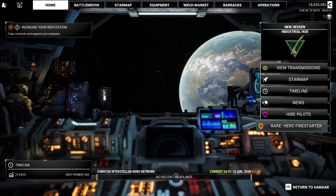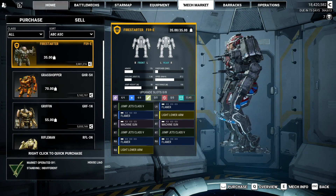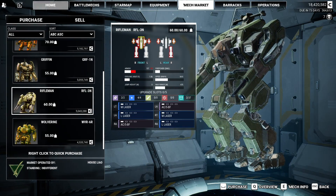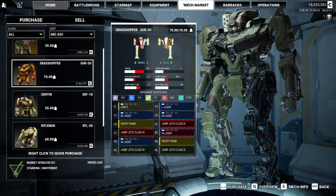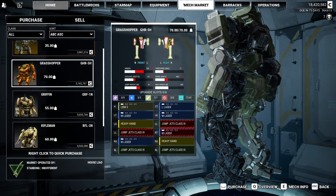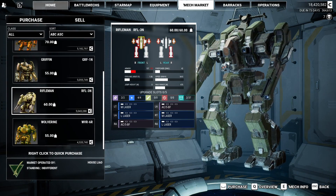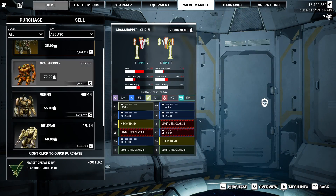A hero Firestarter - that's cool, and that wouldn't be a bad mech to have. But we found our first heavy! And a Wolverine - Wolverines aren't bad either. We got medium laser, medium laser, and then a Grasshopper too - I didn't even notice that one. LRM-5, some lasers. That's basically our Shadowhawk upgraded. We got 18 million. I think we buy this one - that'll be a good start. The Rifleman's pretty cool too - might be worth it. But I don't have the money for both right now, so I think we take the Grasshopper. It's the heavier of the two.